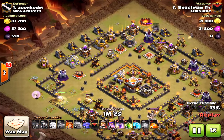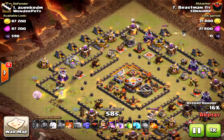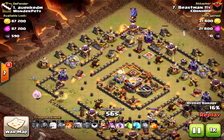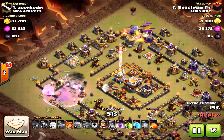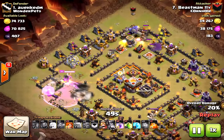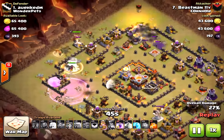The golem comes in with wall breakers perfectly, some wizards clearing out the base, and then he brings in the bowlers from the clan castle plus three extra. Right here they could have swung to the outside, but luckily the king drew them in. He needed to put the rage a little bit earlier than what he did.